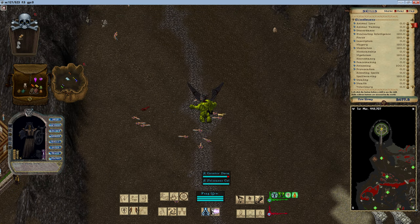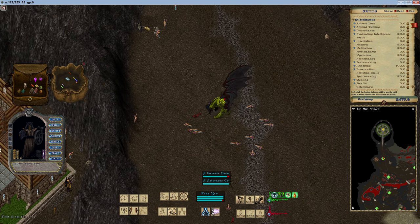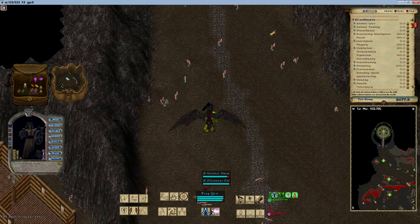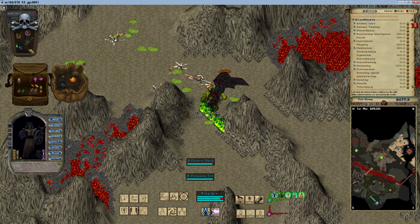Lower reagent cost can be imbued from 1% to 18% without fairy dust. Imbuing 19% LRC requires 5 fairy dust, and imbuing the maximum 20% requires 10 fairy dust.